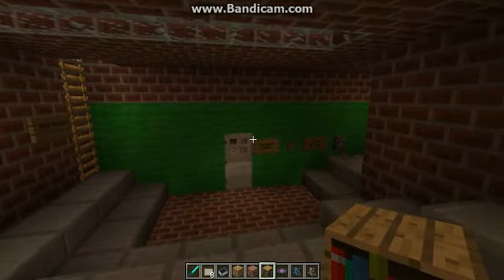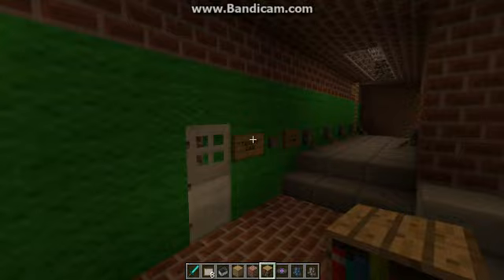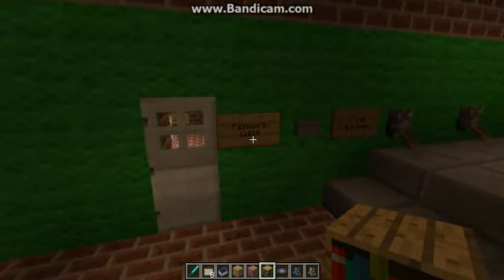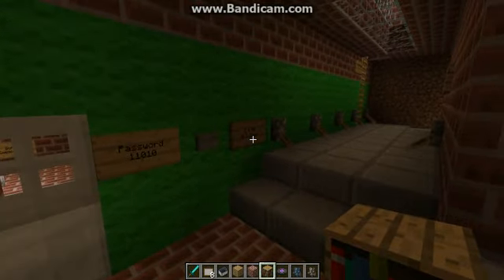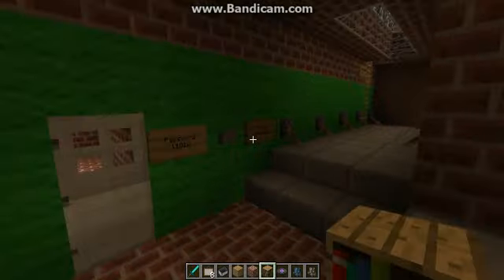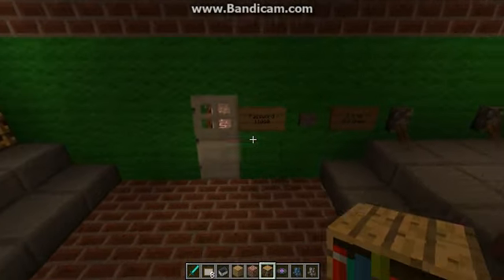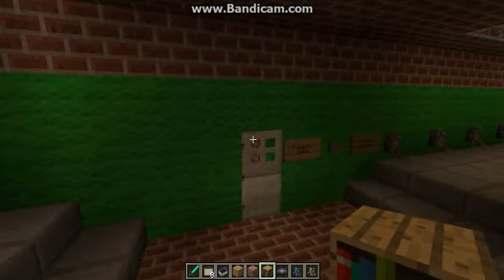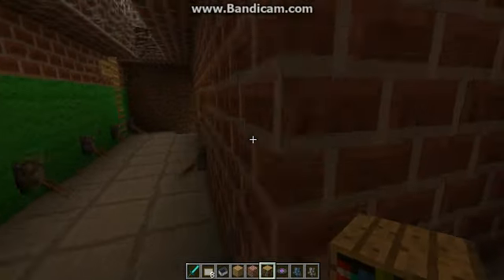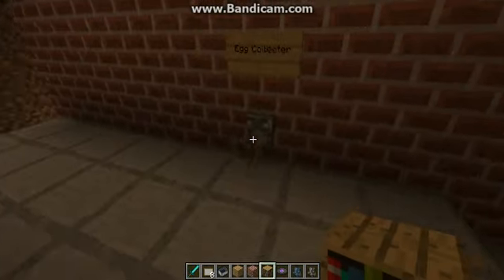Remember I told you in the last video - if you remember what the green was, you'll know what this is. And yes, this is my password door. Put the password right there - one is up, zero is down. If you want to see that you can go watch my other video, and I'll post a link to the guy I got this from on how to do this, because it's a difficult concept but the way he shows you it's a very simple thing to do.